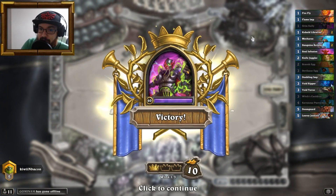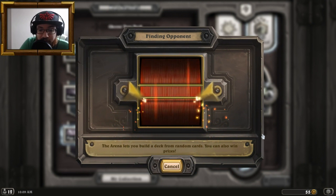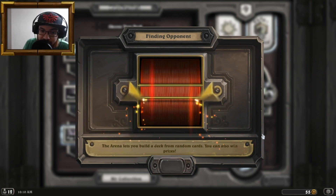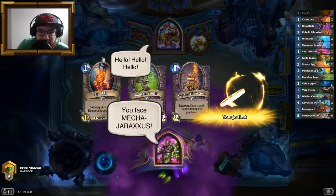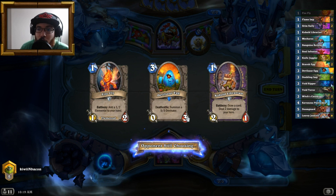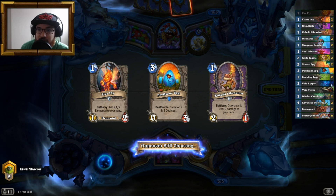Well, all in all that went pretty well for it being the worst matchup. The main saving grace of what we were playing was all of those deathrattles — you want to have as many minions as possible on the board, have them come back and be very sticky. We'll take another approach for the next game. Against Paladin, we really want to get Knife Juggler, so I'm gonna drop the imps. We need an activator — that activator is going to be Sanguine Reveler.